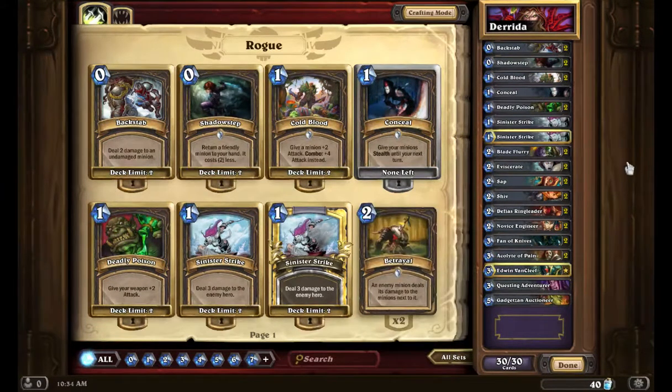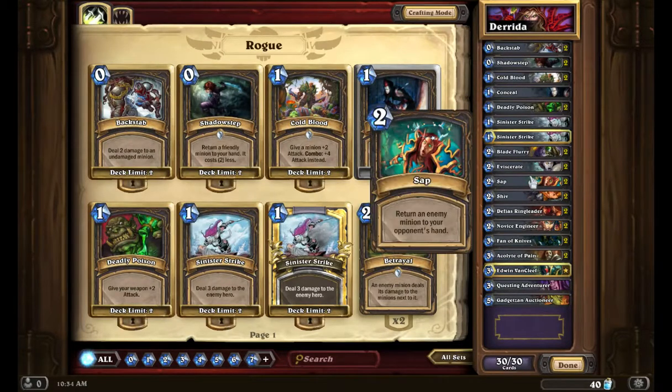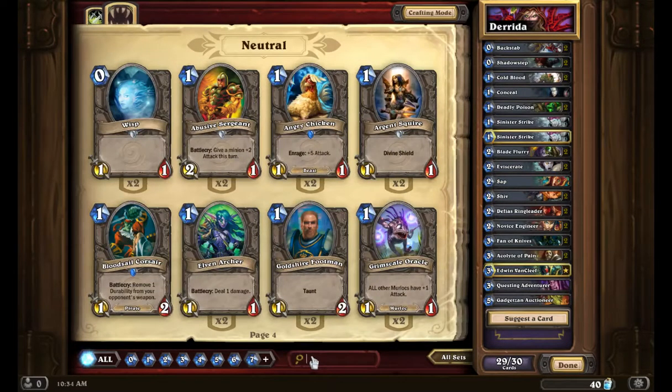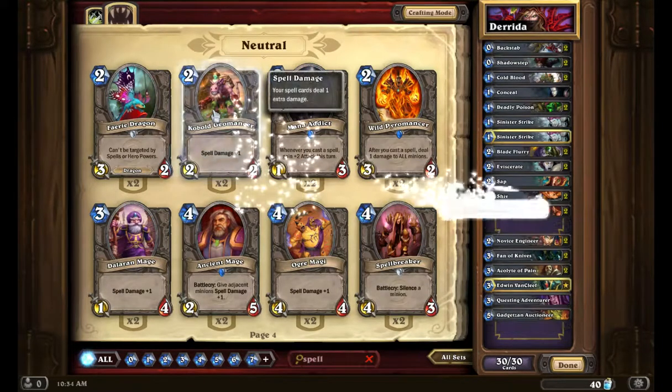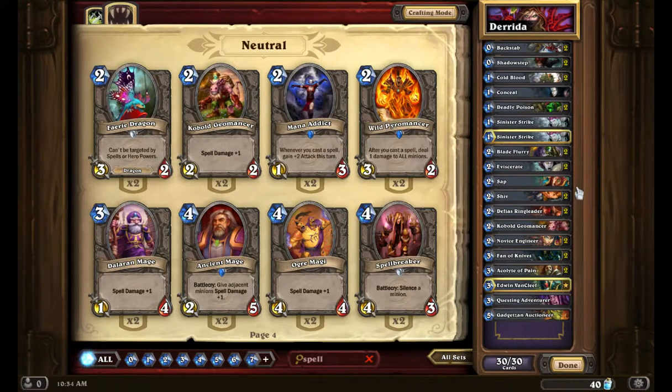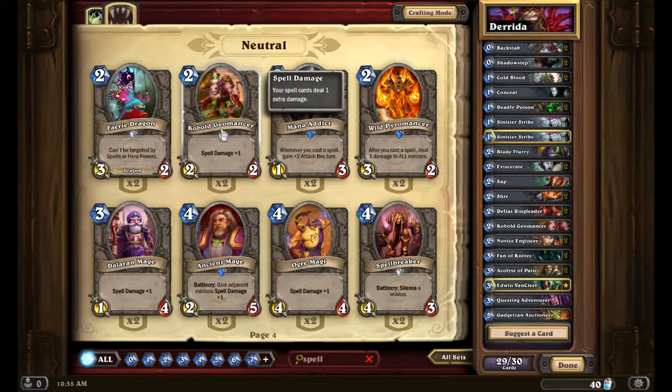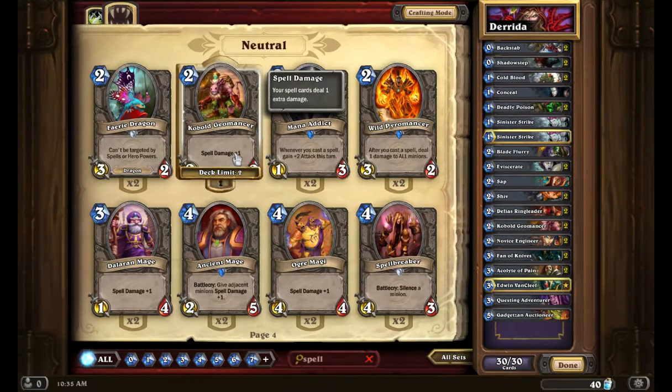I think I'm going to take one of the saps out. I use them mainly to deal with large taunts that I can't get past. But I'm going to take one of those out — hit in spell damage. I'm going to put a Mana Geomancer in there. I got two Shivs, two Eviscerates, two Blade Furies. Blade Furies should only be in there to deal with the double poisons, so I'll take one out and put the second Geomancer in to get some damage.